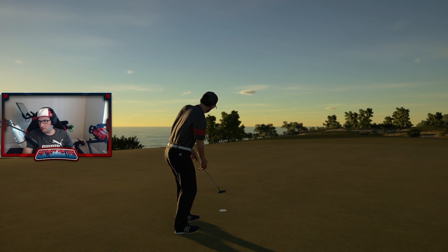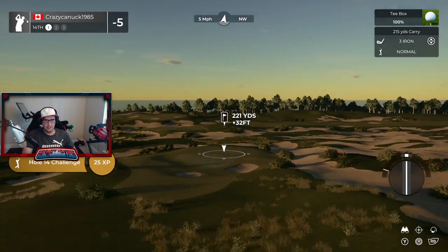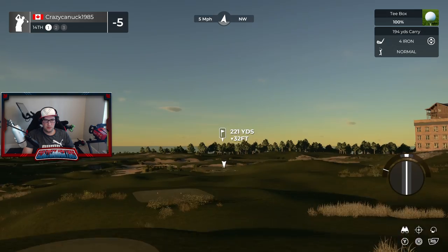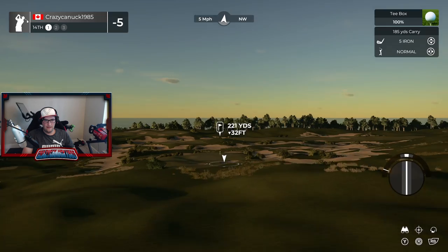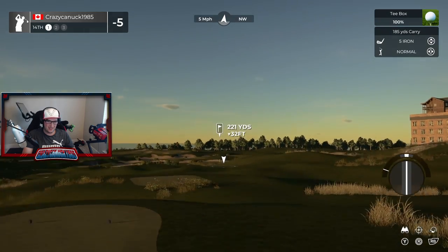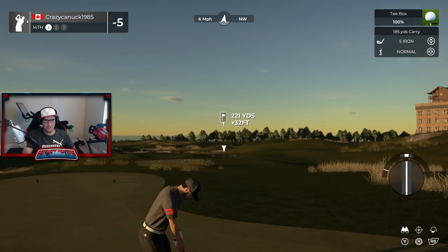Tap-in par. A little par 3 at 221. No sight line here at all — another blind shot. It's not a terrible blind shot; it seems like it might be purposeful, hard to say. Very uninteresting shot here, especially at 221.